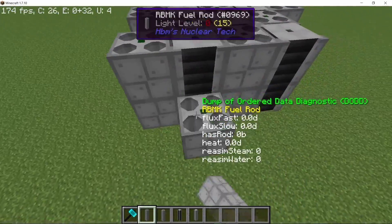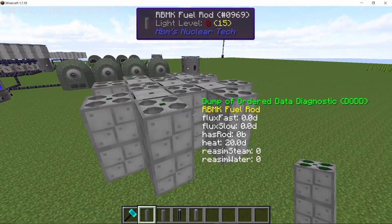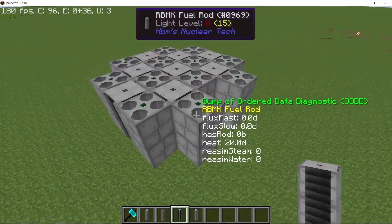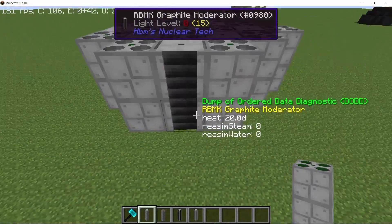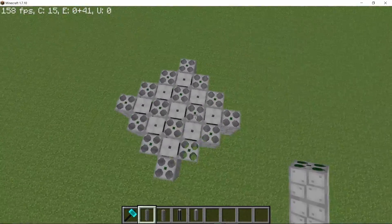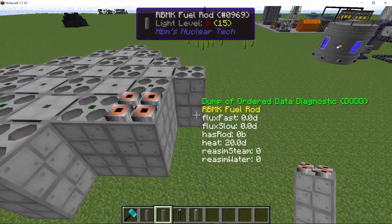That totals up to 12 fuel rods placed like this, and now we place the moderators in the center and on this one we place the final fuel rod, which totals up to the 16 fuel rods we have in the reactor. So that's the structure done.